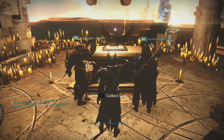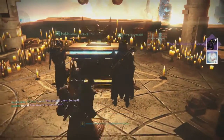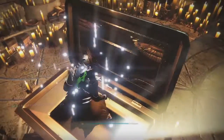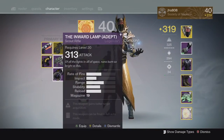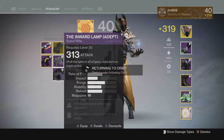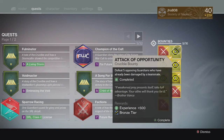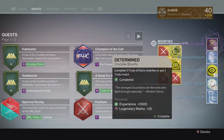Starting off with my first character, my Warlock, from the Lighthouse chest, we ended up getting an Inward Lamp and six Motes of Light. My Inward Lamp Scout Rifle came in at 313 attack and it had the Hidden Hand perk on it, so kind of an average drop on my first reward. Then going into my Trials bounties on my Warlock, we ended up getting some Passage Coins, Motes of Light, and Legendary Marks.